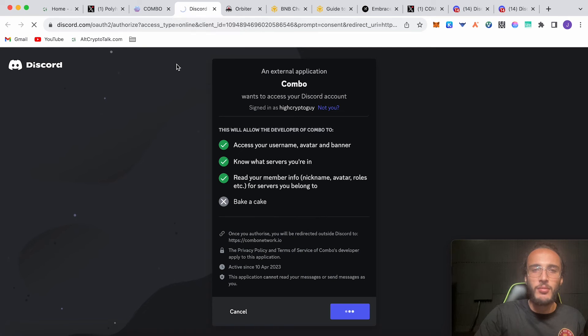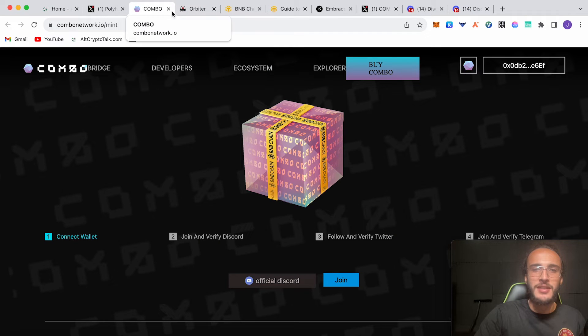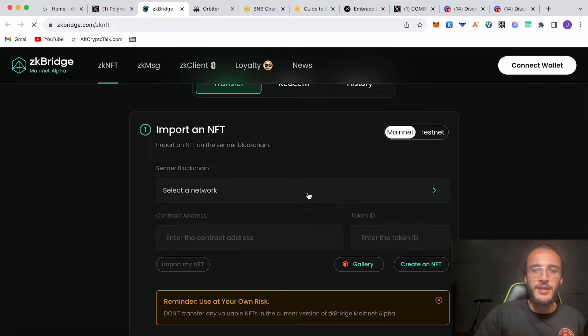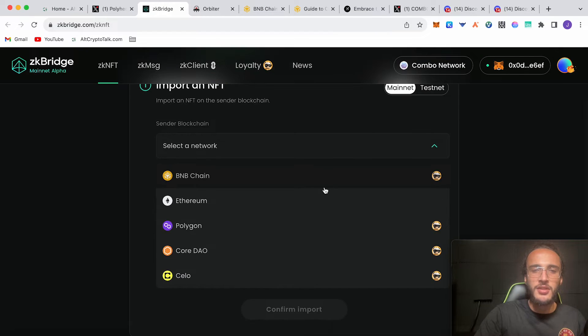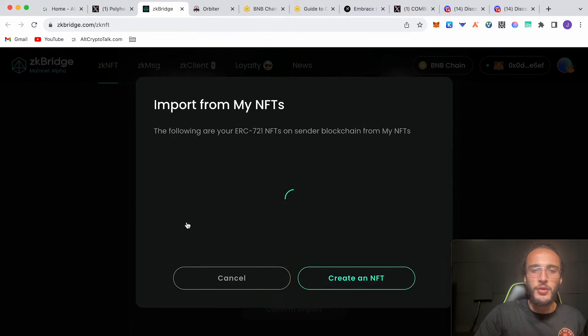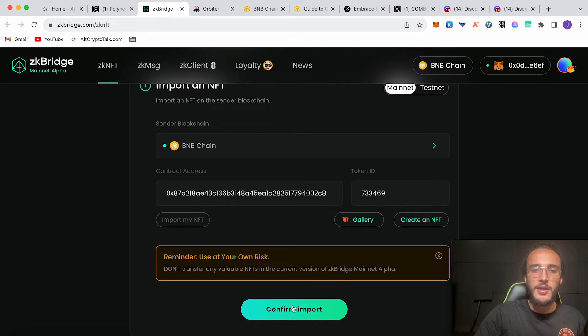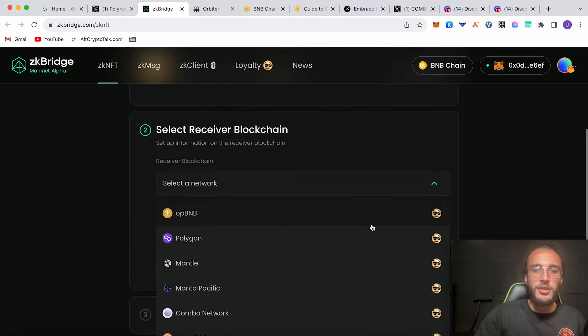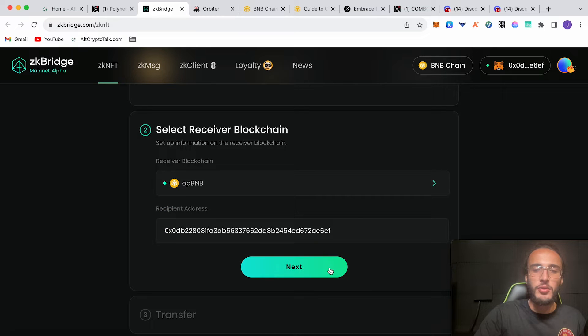It's glitching out at the moment — it might take some time. All you have to do is verify you're in the Discord, go back, click join and verify Discord, then follow and verify Twitter, then join and verify Telegram. This isn't the most important task, so if it doesn't work just come back when it starts working again — the servers are probably congested. Once you've minted the NFT, go to the ZK bridge, select the network, choose your NFT, import it, confirm import, choose opBNB as the destination network, click next, and transfer.